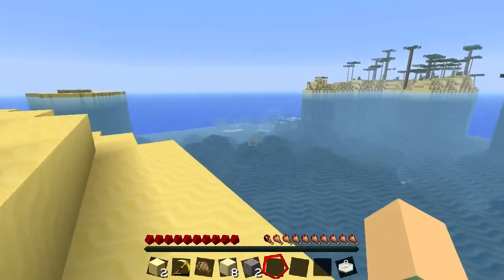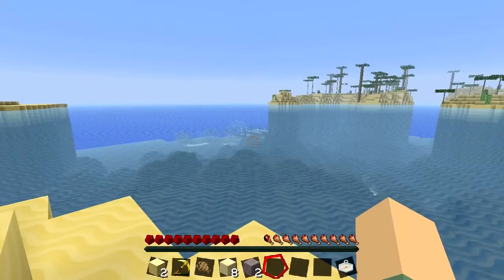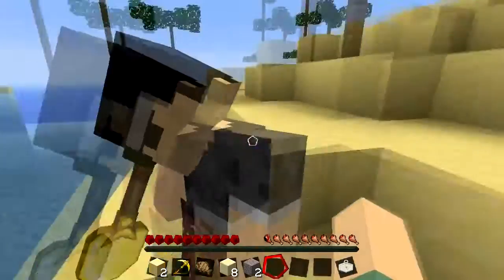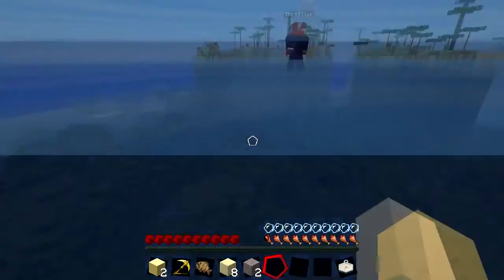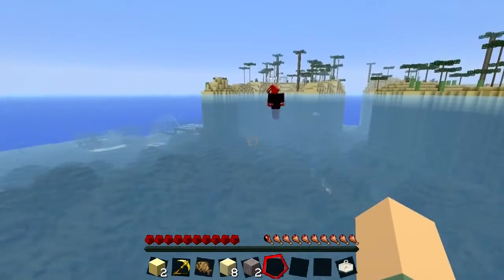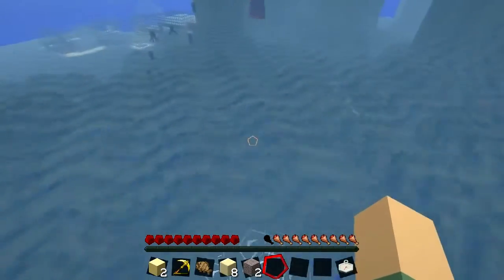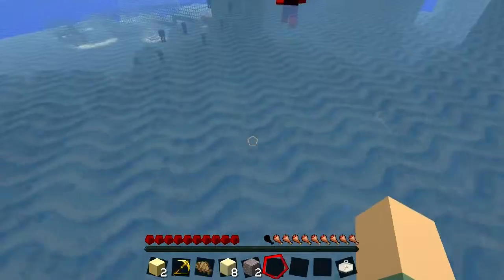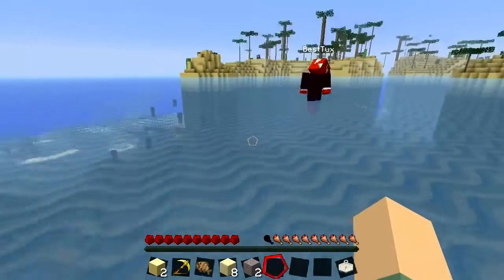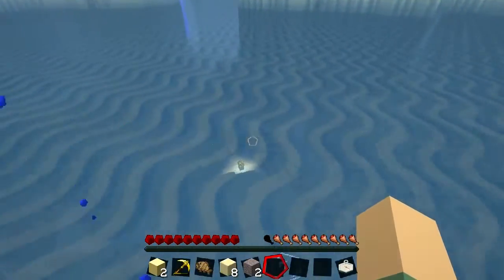These are the weirdest-looking islands. Over here there's some kind of glass structure in the water - should we swim over? It looks connected to an island. Looking at the sea floor it's interesting, like ravaged by Endermen. Someone spots a chest down there with a glowstone top.